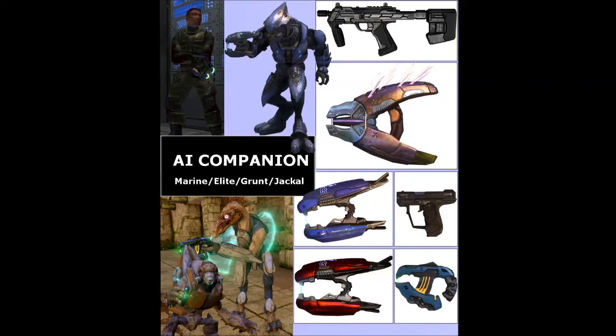The AI's weapon can be magazine-fed, which basically means it's a gun that you can reload, just so long as it is different from the guns that you are holding and the one that you have holstered. It can also be a battery-charged weapon, such as a plasma rifle or plasma pistol.